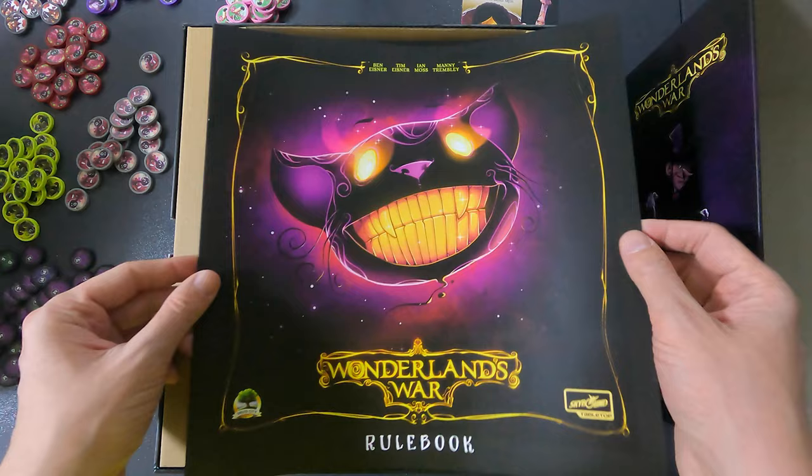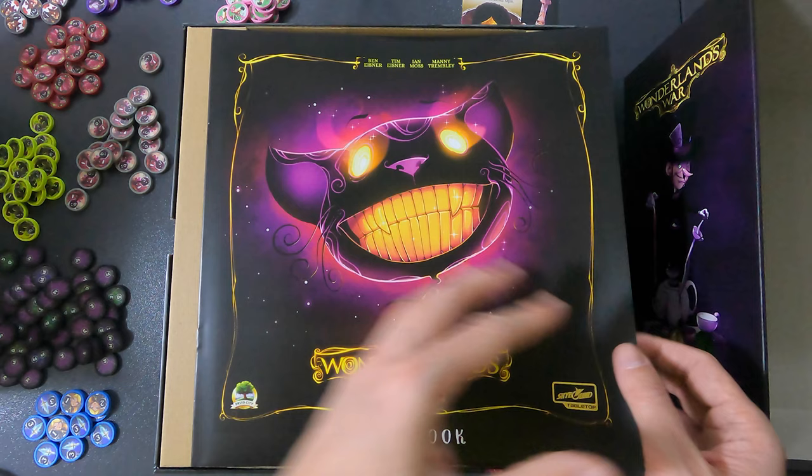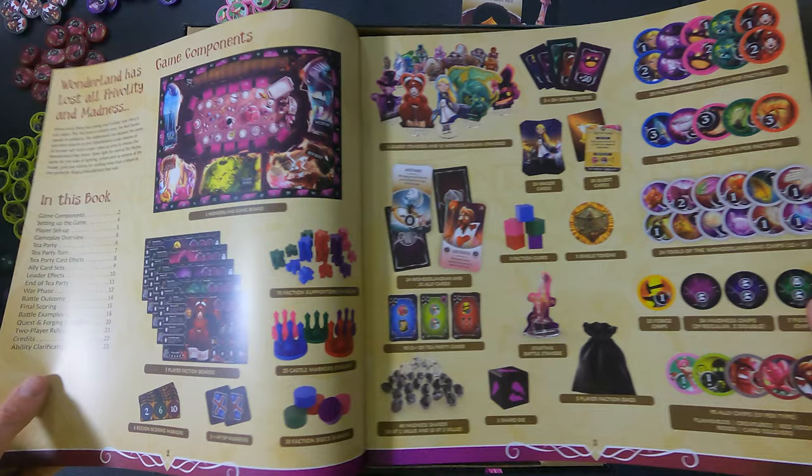Then we have the rulebook. You can see the people responsible for this: Ben Eisner, Tim Eisner, Ian Moss, and Manny Trambley. If you want to know who are the designers and who did the art, you can always check in the description below because I always link them.